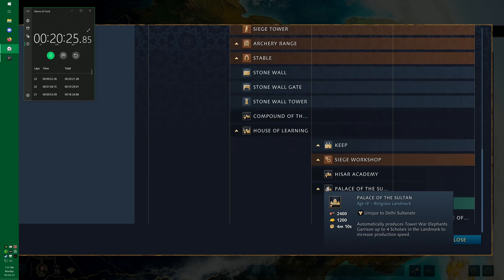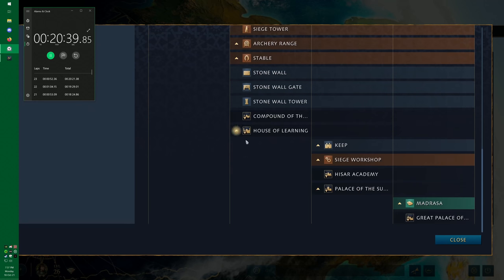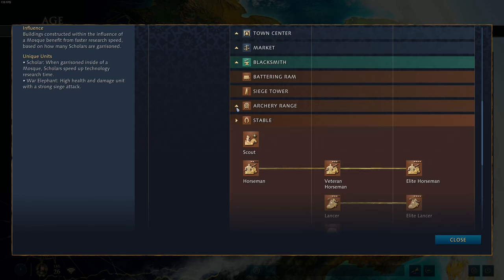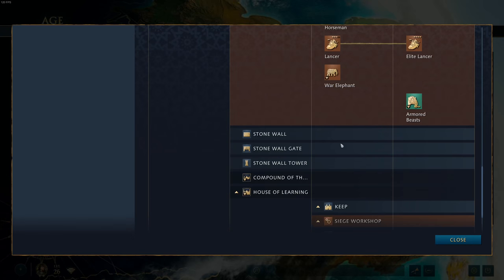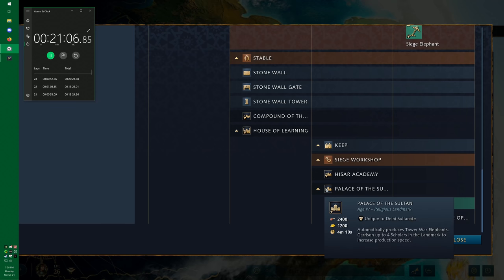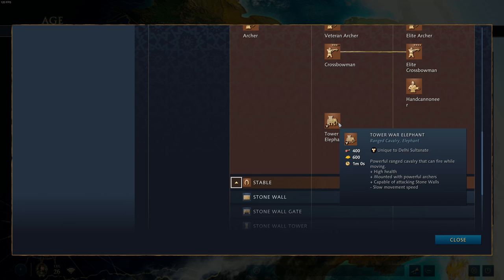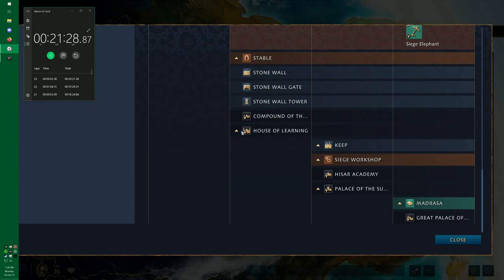Palace of the Sultan automatically produces Tower War Elephants, and you can garrison up to four scholars in the landmark to increase production speed. We've already talked about the synergy with Dome of the Faith — you can combine both to get four scholars at reduced cost and produce Tower War Elephants automatically. Tower War Elephants cost 400 food and 600 gold each. In the late game, you don't want to be spending 600 gold on one of these — getting them for free is awesome. They're the strongest elephant unit, mounted with powerful archers capable of attacking stone walls, and can be upgraded to elite crossbowmen riders via the Siege Elephant upgrade.